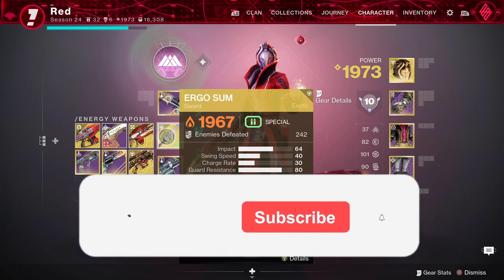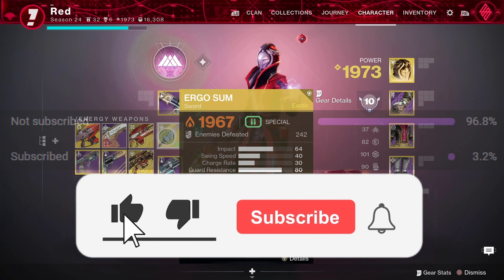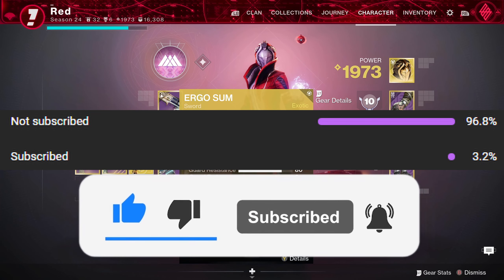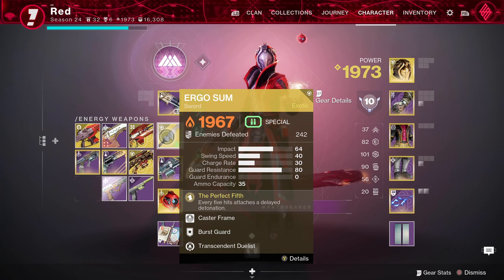Today we're talking about the brand new exotic sword Ergo Sum. We're going to briefly go over its quest, the best way of farming out different rolls of this weapon, and the overall perks as well, so you know what rolls to be looking out for when farming. This weapon is really strong and should definitely be a top priority for anyone going into the raid — especially because this is the first ever special ammo sword.